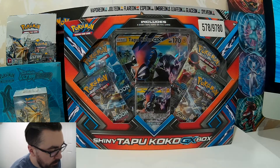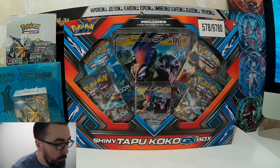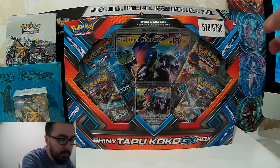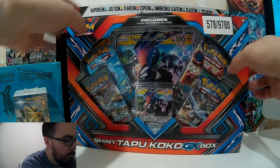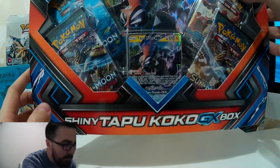I've got a full booster box, a pre-release box, and one of the Elite Trainer boxes, so I'm looking forward to opening up all that. So yeah, for today though we have Tapu Koko GX — in fact, sorry, it's shiny Tapu Koko GX.